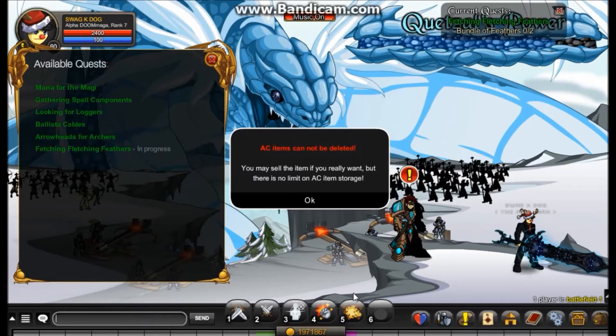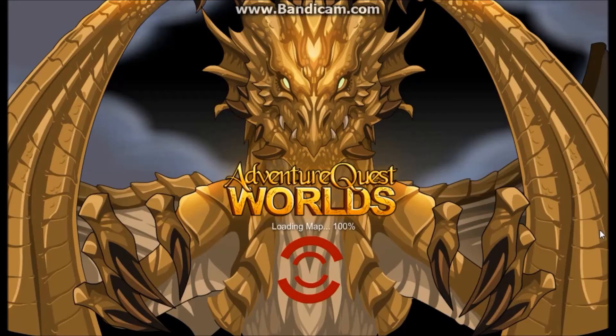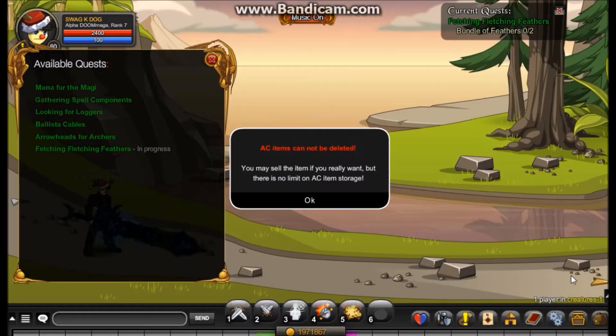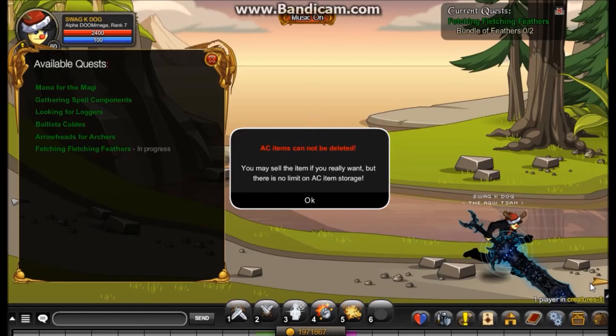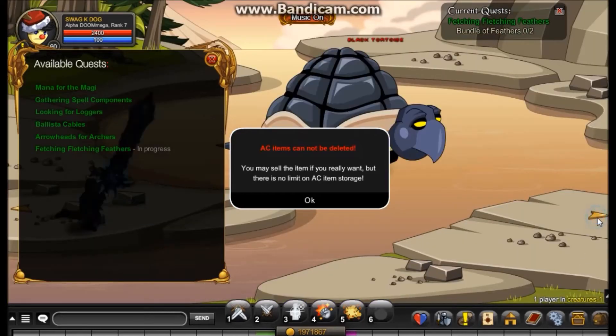Now you're going to want to slash join creatures. Okay, now that we're at creatures, you're going to want to walk over this way, past the black tortoise.